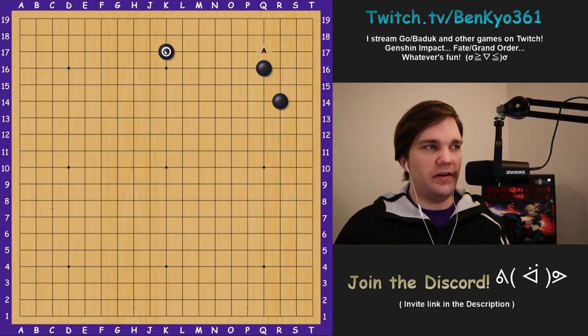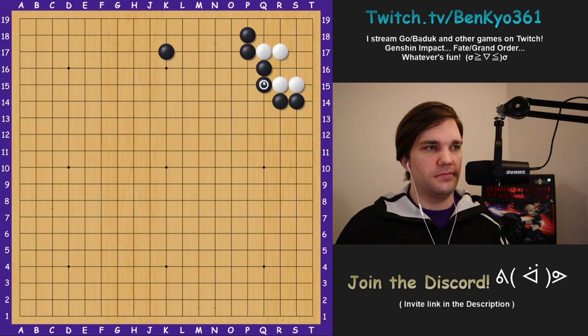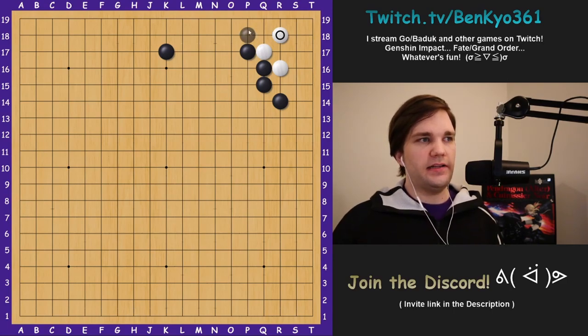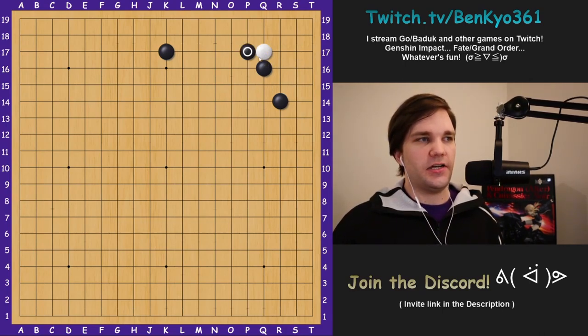There's one more option: in some cases, particularly when black has a stone around here, you may consider invading with the attachment. If black blocks the corner, you can just extend. Black normally descends and you can turn once and extend. If black takes away your extension, you can atari and start running. If black plays hane on the outside, you might extend to the three-three point, but if black descends there you could be in trouble for life and death. However, if you play hane here threatening to break out, and black extends to prevent that, after white plays the hanging connection black needs to descend, and then white can kosumi and make two eyes — attach, hane, hane, extend, tiger's mouth, descend, expand the eye space, then play in the middle for two eyes.